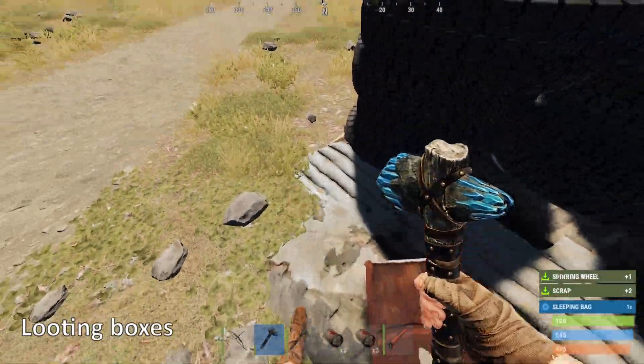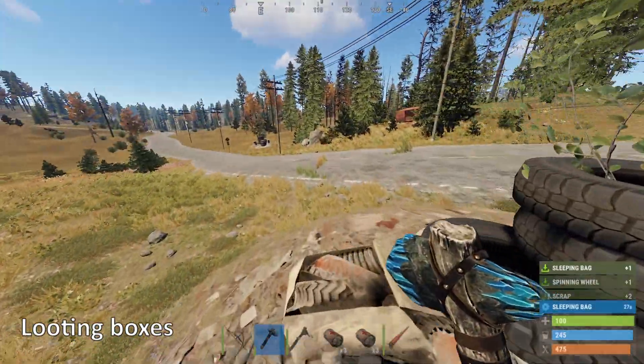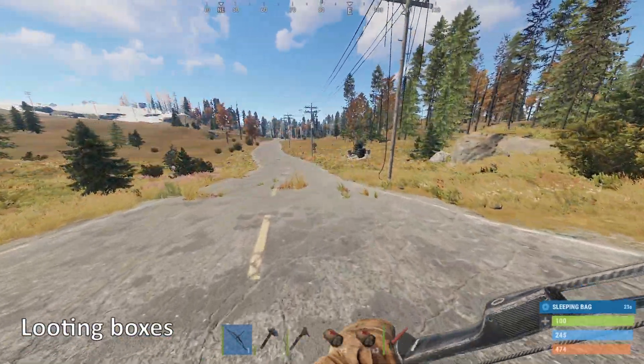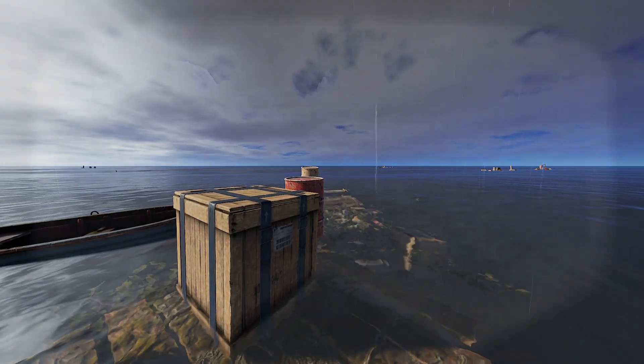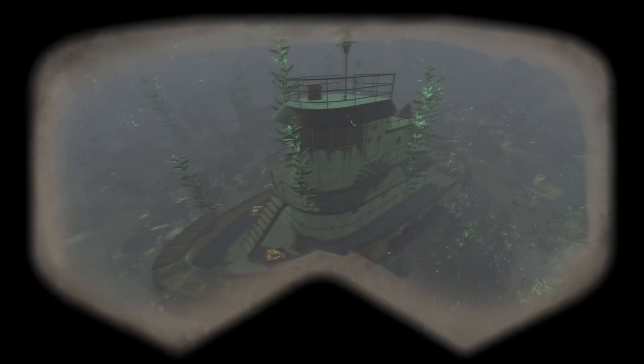Guns can be found in any of the boxes around the map. Normal crates along the road contain revolvers, water pipes and double barrel shotguns, making them a quick and easy way to get a gun in your hand. You can find the same brown crates from the Cargo Ship, with the added bonus of sunken chests also giving you a chance of providing weapons. The Cargo Ship is always a good option for solos and duos.